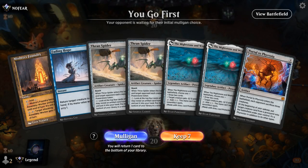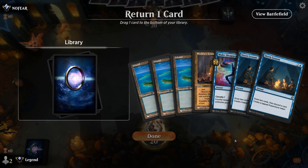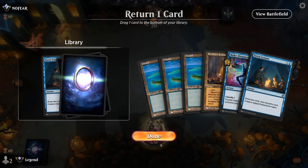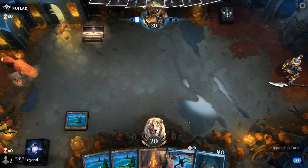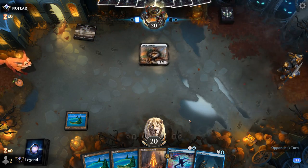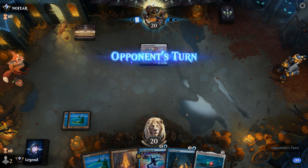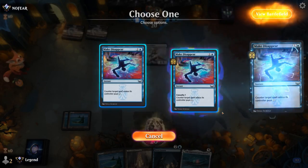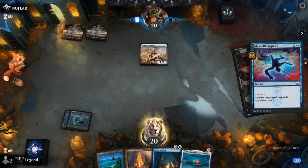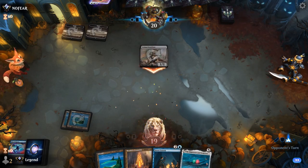Okay, we're on the play. One-lander sadly we cannot keep. This is a bit better — probably get rid of one Stern Lesson. Turn one Frontliner by itself isn't the most threatening card. So we're up against Mono-White Aggro. Happy to counter the Veteran. And then next turn Stern Lesson ramps into Mightstone, so that's good.